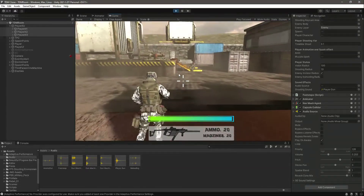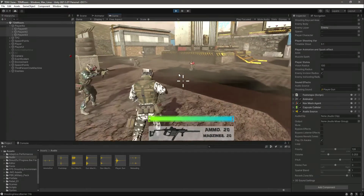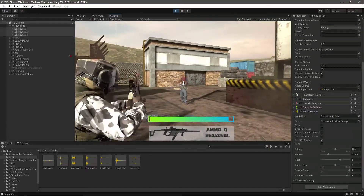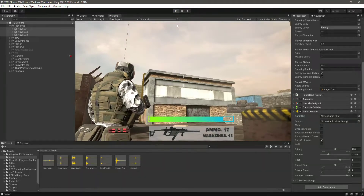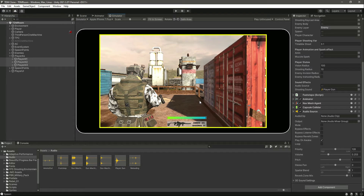Now you can notice the sounds when they shoot on the player AIs — it is working perfectly fine. We have the sound effects and the player UI working. The only thing remaining is the mobile inputs, so in the next video we will focus on the mobile inputs.